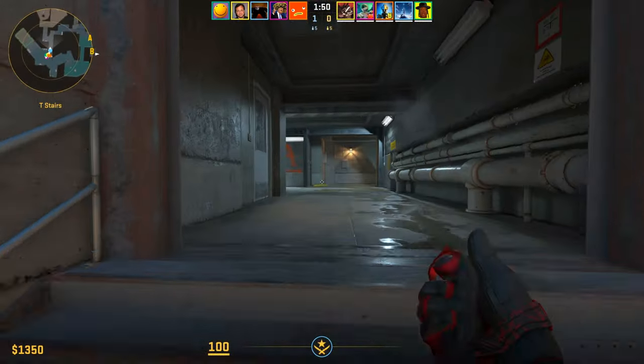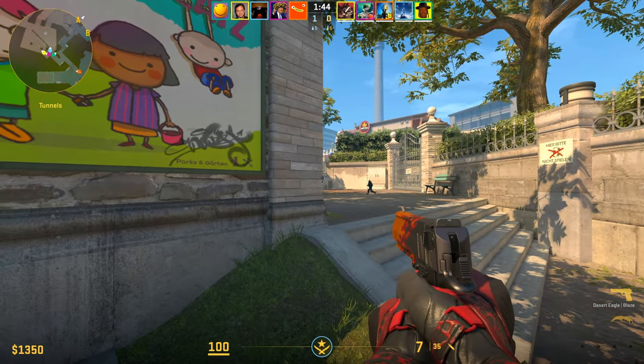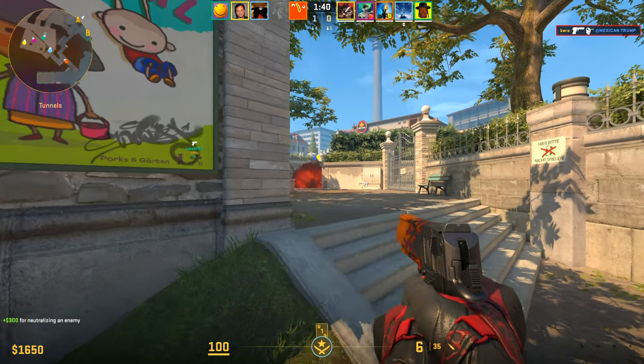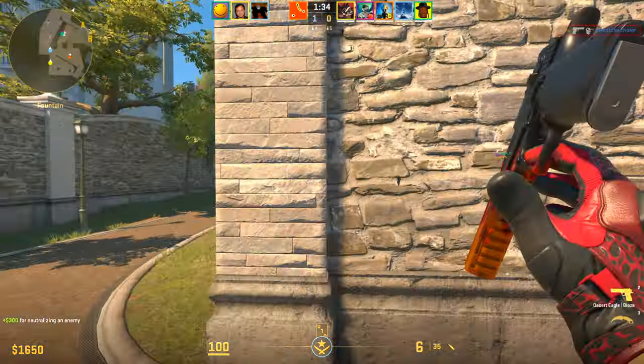Today, I'm going to teach you how to closet cheat in CS2. Closet cheating is when you're cheating but you don't want people to know that you're cheating. You want to pretend you're just a normal person who happens to be good at video games. Let's go over the cheating categories and start with what most cheaters struggle with.